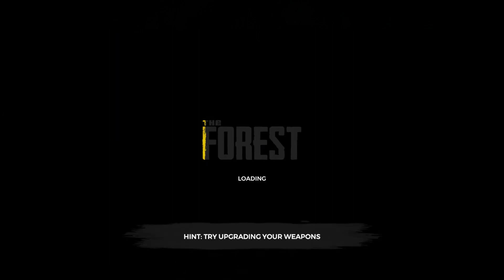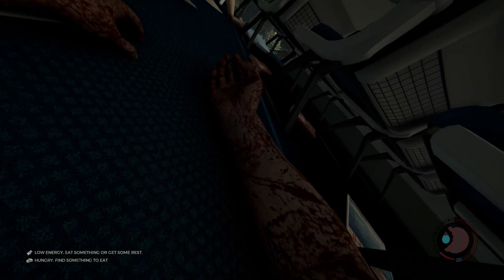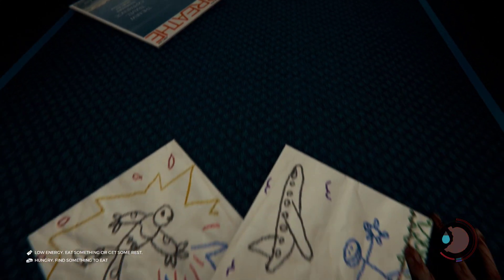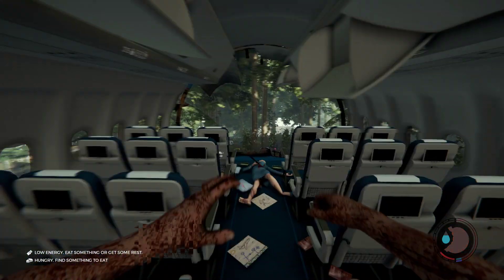I'm going to do a new game on peaceful just to show you guys. I'm teaching you some of the most useful developer mode console commands. I skipped the intro because I'm not really interested in it. When you first wake up you're going to notice that you have no food, you'll be hungry, out of energy — all that kind of stuff.